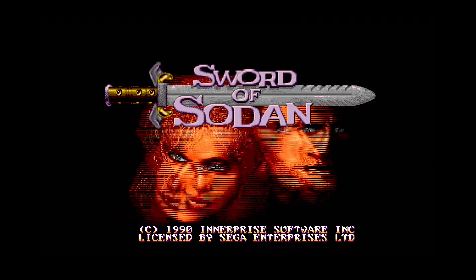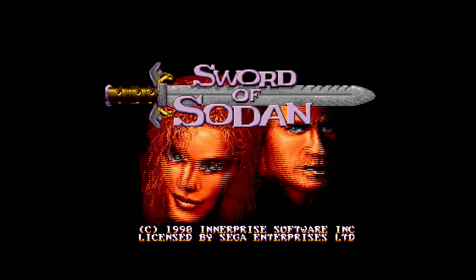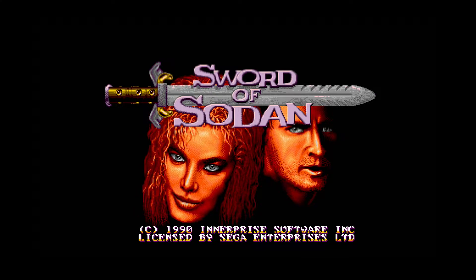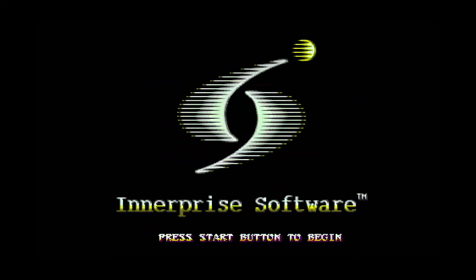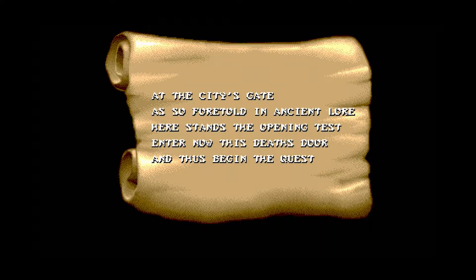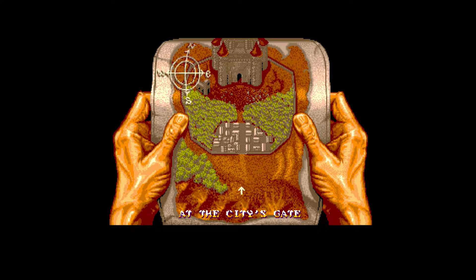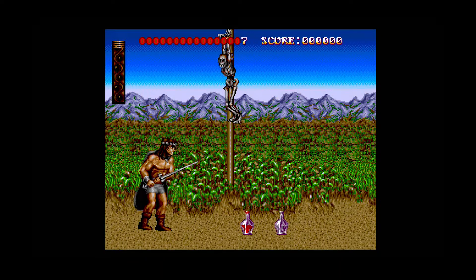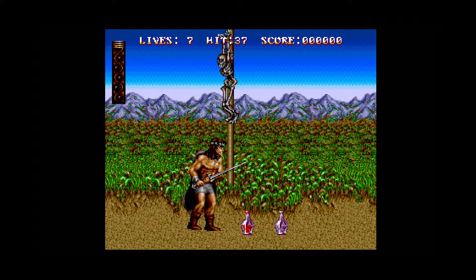While other American publishers like Accolade and Razorsoft were simply dipping their toes in the Genesis waters in 1990, Electronic Arts dove in headfirst. In the space of seven months, it became the most prolific third-party publisher for the system worldwide, releasing seven games spanning football, basketball, golf, strategy, fighting, and shooting. With Sword of Sodan, EA was adding another important genre to its library: the belt-scrolling brawler.